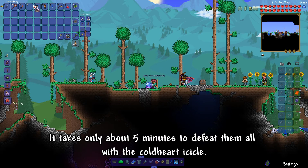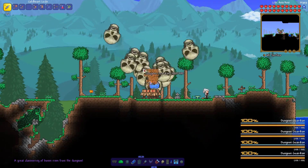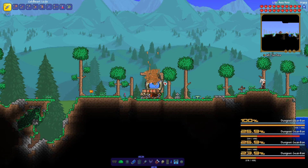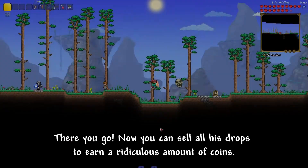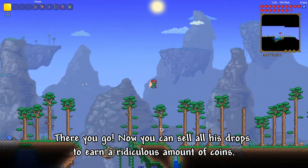It takes only about 5 minutes to defeat them all with the Cold Heart Icicle. There you go — now you can sell all his drops to earn a ridiculous amount of coins.